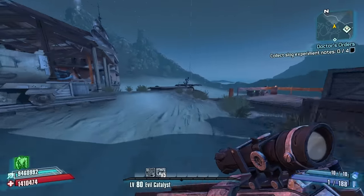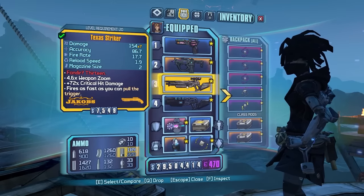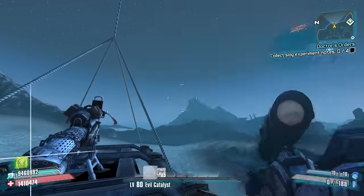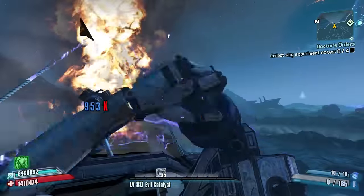But why stop there when we can get maybe 200 stacks? I'm using a Striker with a Tediore grip and a Texas prefix for the fastest reload and emptying your mag, and a Deputy Badge for the reload speed so we can do this a lot faster. Alright, I'll be right back — I'm going to stack all the stacks and we'll check it out.